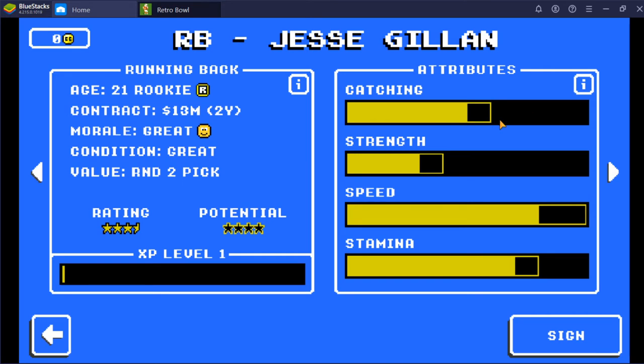Higher catching — although I don't know exactly how high — means they will start leaping for the ball or diving to catch it, so they can sometimes save you from bad throws. Strength is a measure of how many stiff arms a running back can do, and it might also reflect how well they can block tackles or be hit and not fall. Speed is pretty self-explanatory — it's how fast they can run. And stamina is a measure of how long they can run at their top speed. This is actually a very good player here because you want your running back to be fast and to run fast for a long time, and the catching is good too since I like to use my running backs as wide receivers.